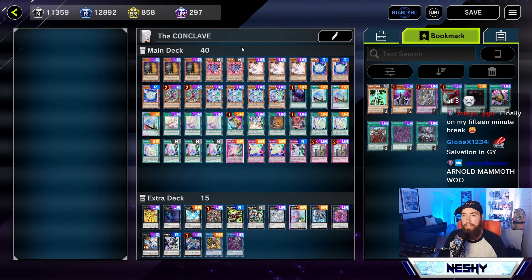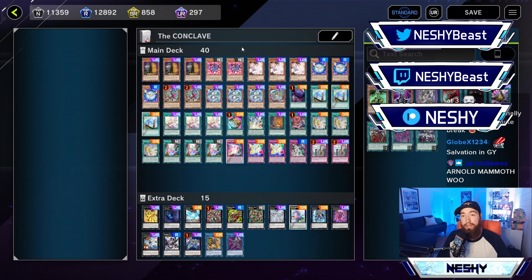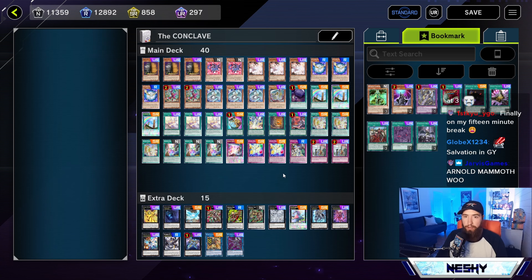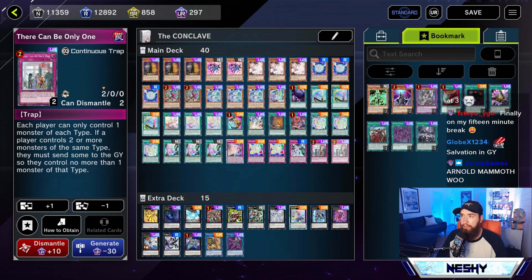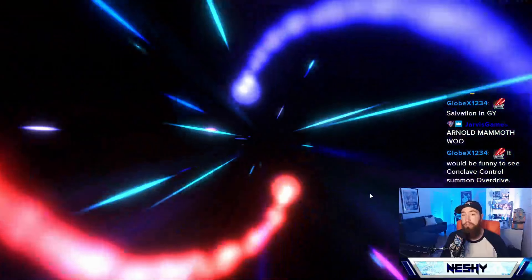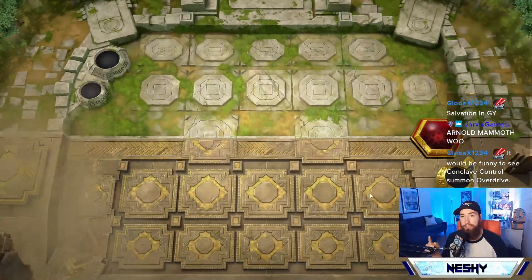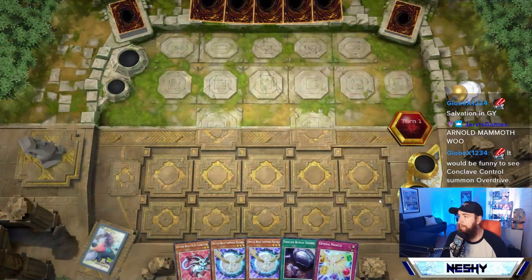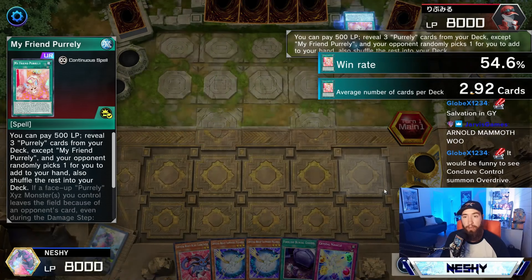We didn't use Overdrive to go all throughout Master. Admittedly, through the first half of Master we used good old tried and true Conclave Control. This is my updated list — nothing's changed, really. I threw in There Can Be Only One because I wanted just a real blowout — it's funny against Kash Tira and Pearly. I hope you guys enjoy this replay. Conclave Control Summon Overdrive — if we have a Crystal Beast that's an Ultimate Crystal, I can't wait to summon Overdrive in Conclave Control. That's my dream, because that's the biggest downside to Conclave Control: you're not playing the flagship Overdrive.